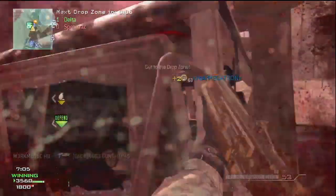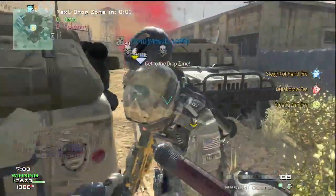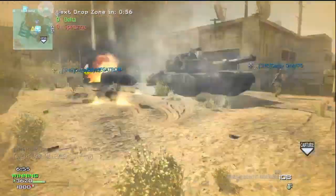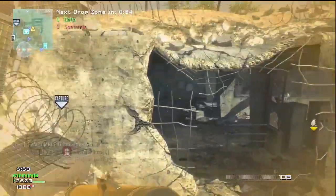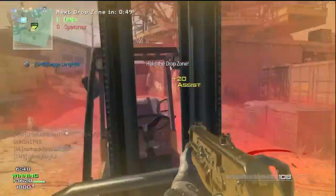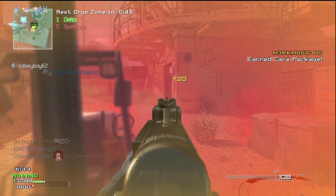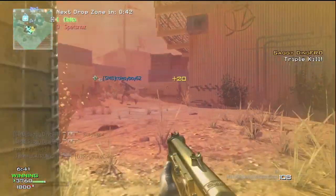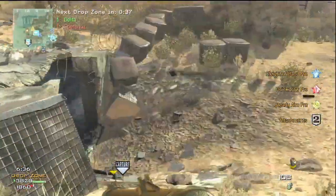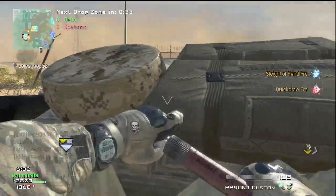They're still working on it and it's going to be a while before they get it right. I wanted to give you guys some other tips on Drop Zone as well. If you noticed in the top left part of the video, it says 0 Delta and 0 Spetsnaz. The green is your teammates and lets you know how many are on the drop zone, and the red tells you how many enemies are on the drop zone. So let's say you have a Javelin and you see there's 4 or 5 enemies there — that would be the perfect time to shoot a Javelin there. Or if you know they're on route to the drop zone, you can plan ahead because it takes a certain amount of time for the Javelin to explode and kill enemies.